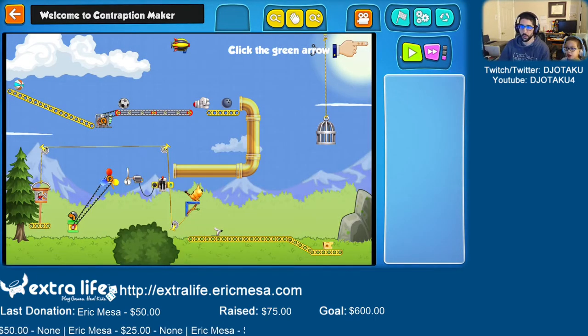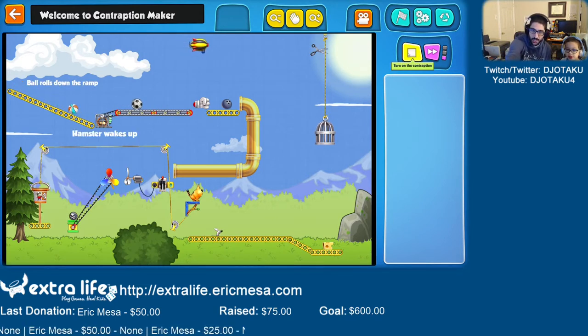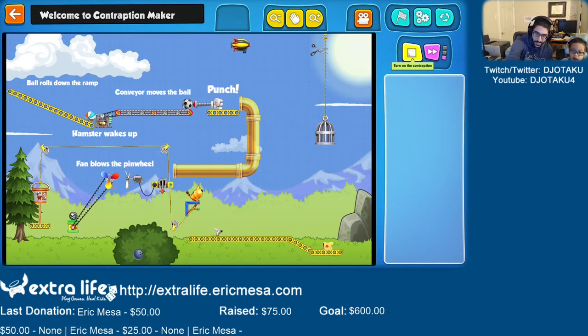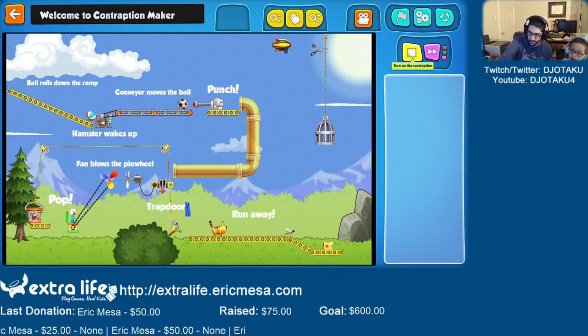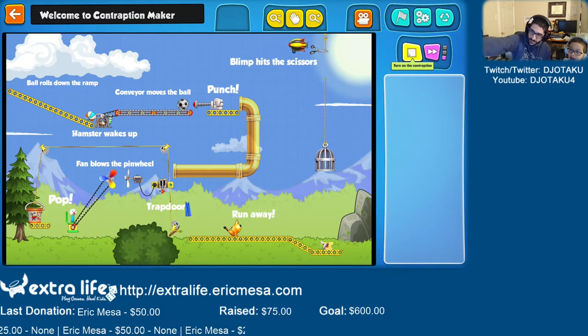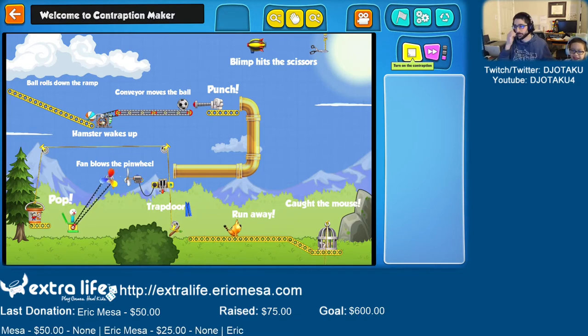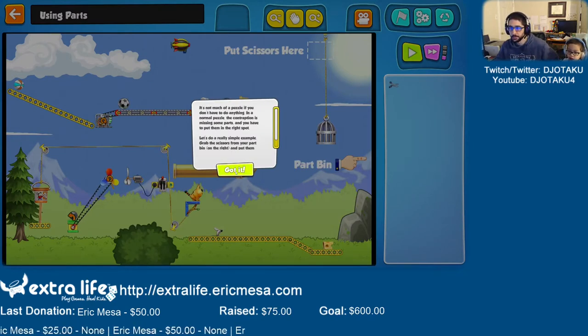Alright, look. This one's just going to show you what it looks like, okay? This is a machine that the computer already made. This mouse — we want to trap this mouse. So here's what happens. This ball rolls, it wakes up the hamster, that moves the ball, that punches the bowling ball, that hits that, that pulls the fan, that makes the jack-in-the-box go up, which drops the cat. He scares the mouse, and then the blimp up here hits the scissors and captures the mouse. Cool, right? It's called a contraption — a machine. So we're making a contraption. Can I be doing it for real?